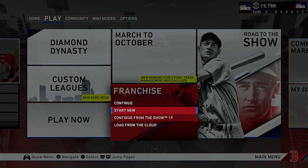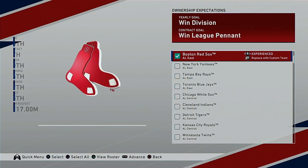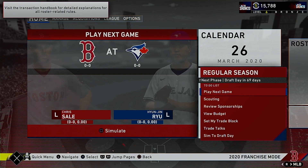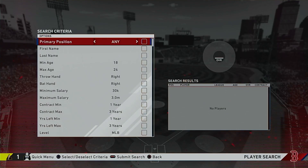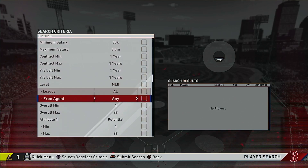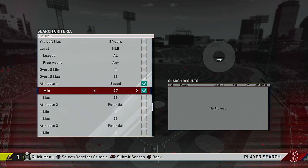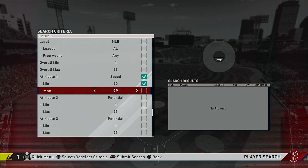So we're going to go into franchise, start new, and load our saved rosters from the last video. Team doesn't matter, so we're just going to roll with the Red Sox. We'll advance and jump into the regular season, then go over to the acquisitions tab, go to player search, put the minimum age at 18 and maximum age at 45 — because you never know, there might be some older players still in the league that are quick. We'll go down to attribute number one and change it to speed, putting the minimum as 90.